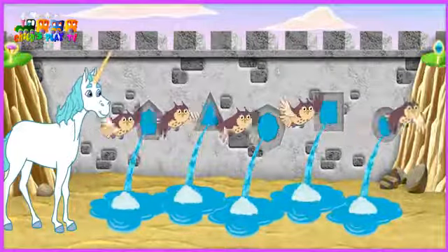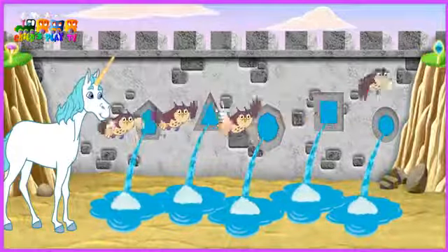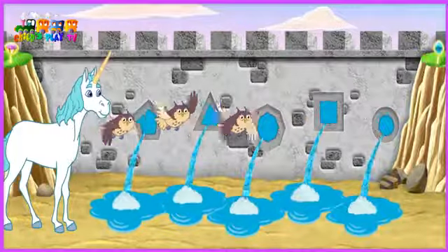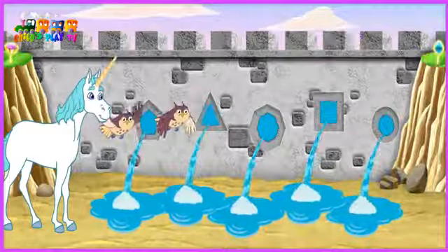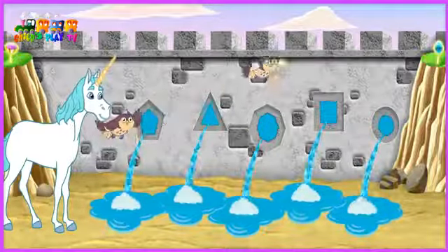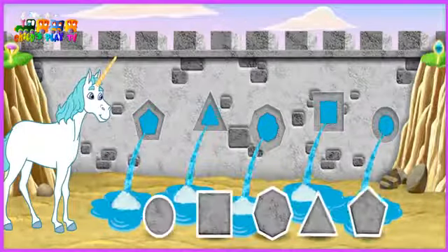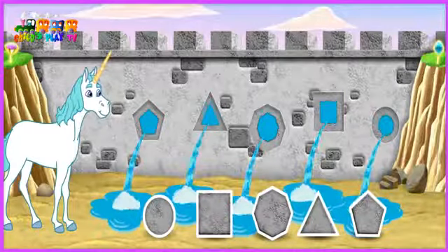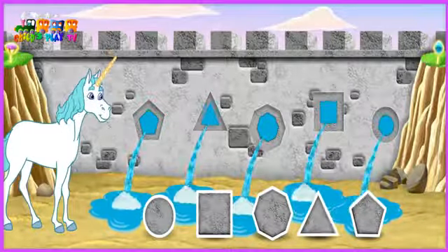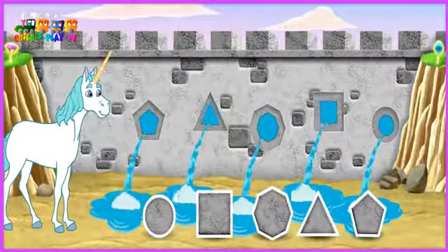Muy bien! Excelente! Muy bien! Excelente! Muy bien! You did it! The mini-owls are gone! Now, help Unicornio use his magic to fill each hole with a shape! Click a shape to pick it up!